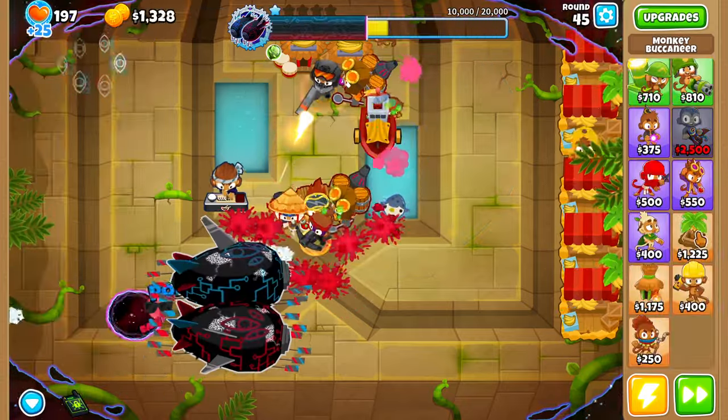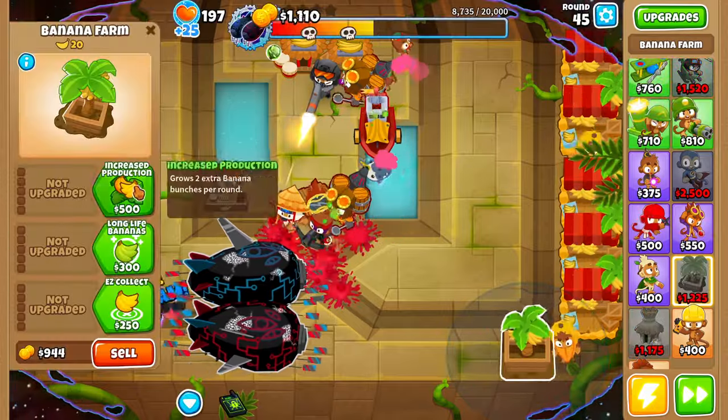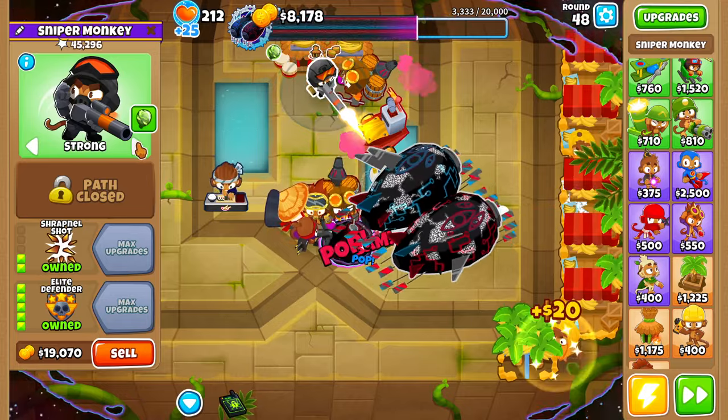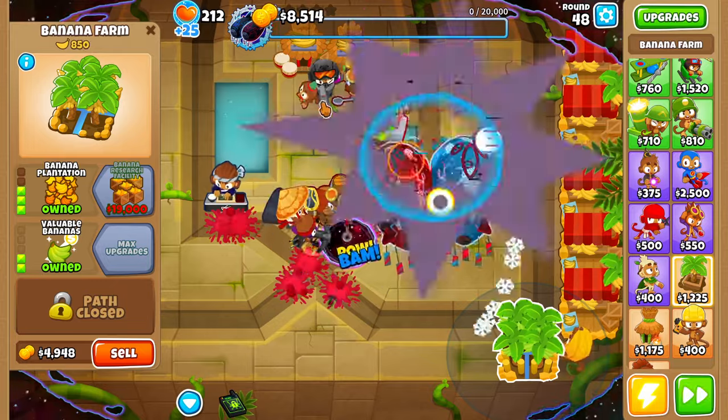Now that we've done all that, the next thing we need to do is start going for our first banana research facility. We'll place a banana farm right here and start saving up for our BRF. Because the balloons are responding a little further than we'd like, let's swap our sniper monkey over to targeting first.